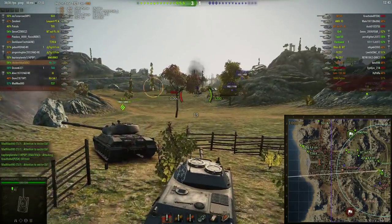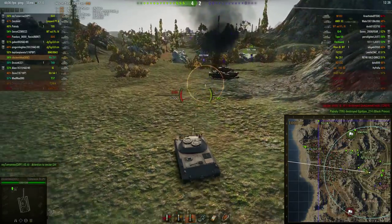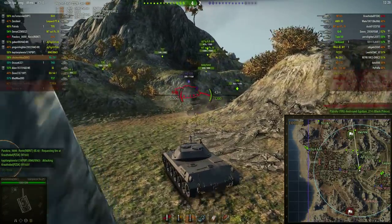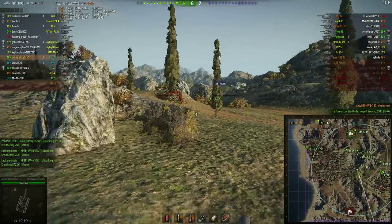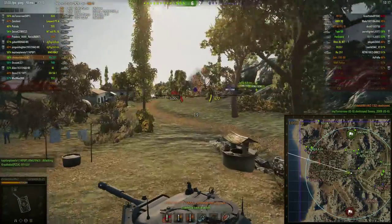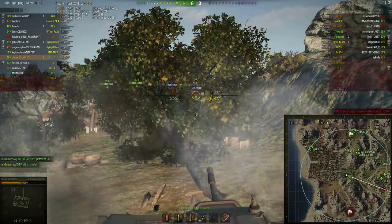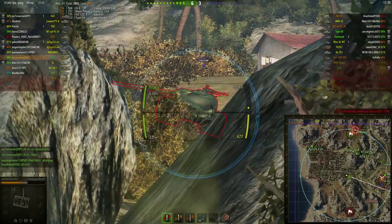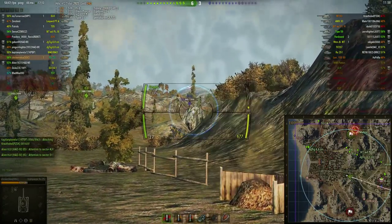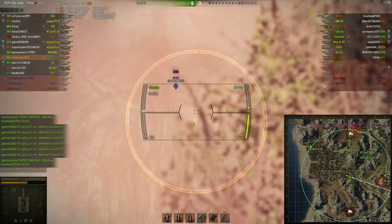I go for the WZ-132 and load HE. You can see how I'm using different ammo types in the RU very effectively — different rounds for different targets. I definitely want to use HE here, but then I get my loader taken out. There's a Type 59, which is going to be tough, but my AP round pens him anyway because it's the RU251 — if I aim it will plant shots right into his upper plate. Then I track the M103, making it all the easier.